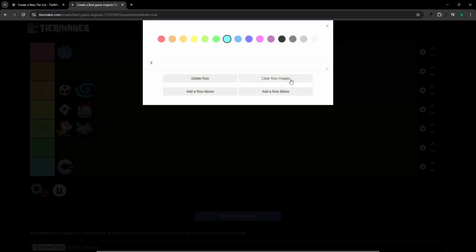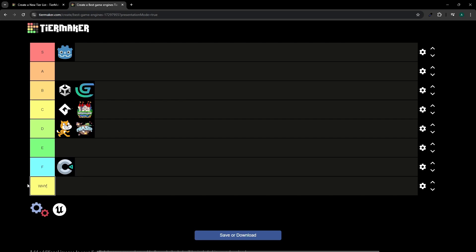Before we talk about the last game engine, let's talk about another option you may have considered: creating your own game engine. This is a good option if you're a AAA studio or if you want to learn how to create game engines, but not if you want to learn how to create games. So it's going into its own category, but I would never recommend it myself.